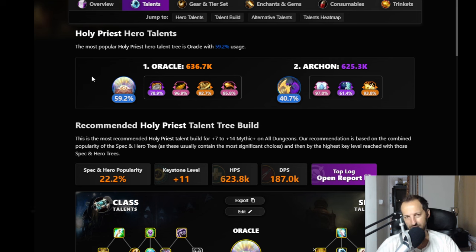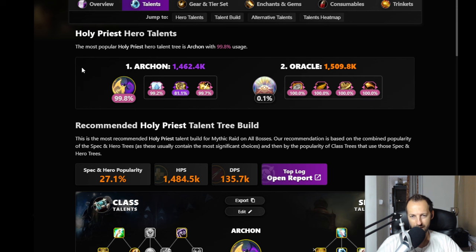Things are looking better in raid though - everybody's playing Archon there. The halos are doing an extreme amount of healing and feel really good to play. As I said at the beginning of the season, you can probably squeeze out more with Oracle if you're really skilled, but Archon is much easier, it pumps, and it just flows. There's just no reason to handicap yourself with Oracle when Archon does so much healing.